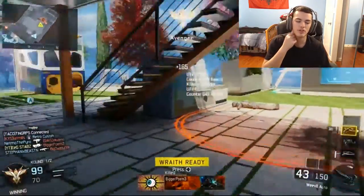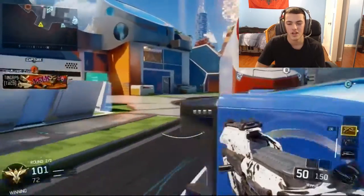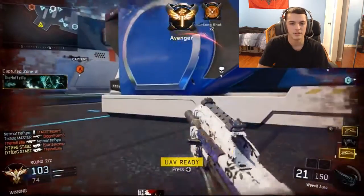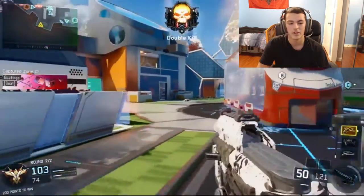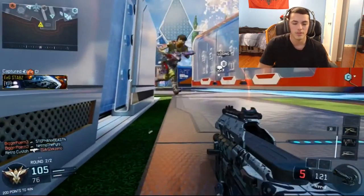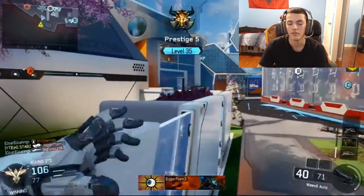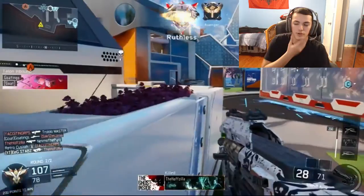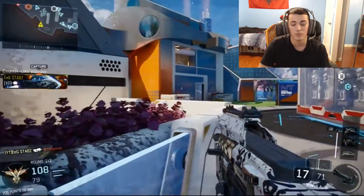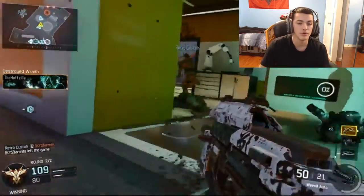As far as scorestreaks go, I was actually running UAV, counter UAV, and Wraith. Like I said, I was going for dark matter and had been playing hardcore, so those were my hardcore streaks — and I actually went into a normal lobby without changing them. UAV and counter UAV didn't get me kills but let me know where they were spawning and jammed the radar. I actually got a lot of kills with my Wraith — I'm pretty sure I got it like three or four times. The Wraith has to be like the best scorestreak in the game, especially on Nuketown since it's completely open.